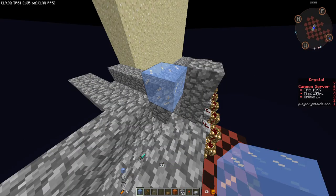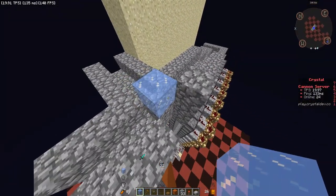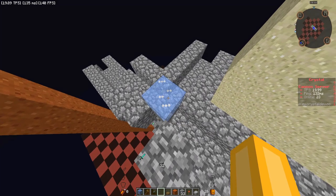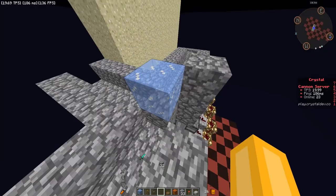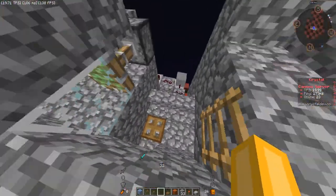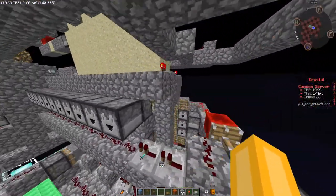As stated in the title, this is a 1-water-bucket cannon. You will see ice here — that is where you place the 1 water bucket. If your server allows you to print ice, print it; it works exactly the same as placing a water bucket. On LemonCloud, you cannot place ice in printer mode, so if you see one missing ice on the schematic, that's where it goes. Everything else on here is printable except for the stairs — place those at the very end, or whenever you have them on hand.